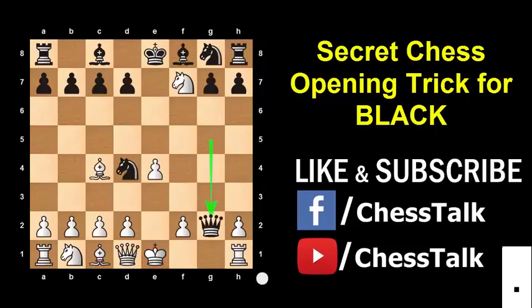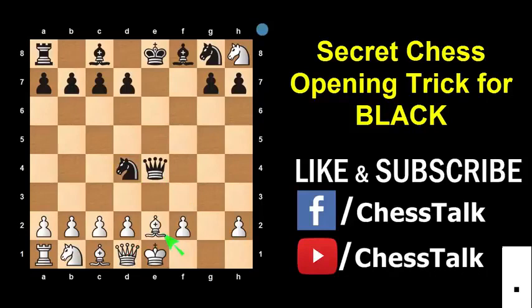Now let me go back and show you another common variation. Let's say instead of saving his Rook, White captures your Rook with his Knight. Then you can take the Rook with your Queen and give check. The King can't move, so the only move White can play is to block with his Bishop. Now your Queen captures the pawn on e4 and gives check. White cannot block with his Queen because of your Knight, so again he will have to block with his Bishop. Now Knight f3 won't be checkmate because he can move his King, so instead you bring out your Bishop to c5.